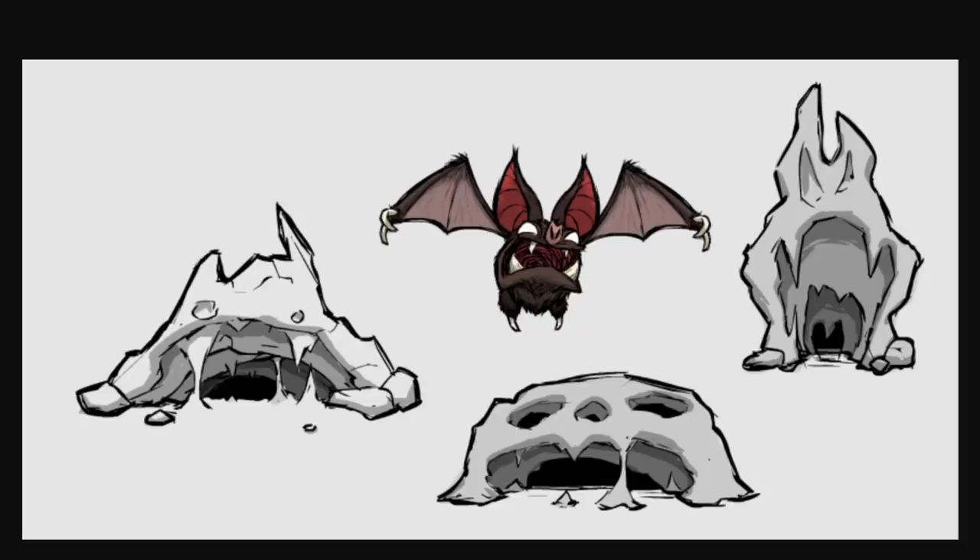Know what are not so nice? Vampire bats — the beasts that essentially take the place of hounds within Don't Starve Hamlet. They're fast, they're very numerous, and they pack a punch. They call many cave clefts home, and it looks like the developers had their ideal version of such in mind at the right there.